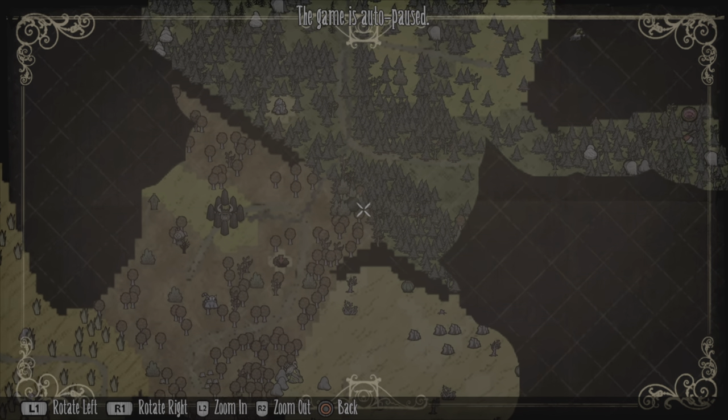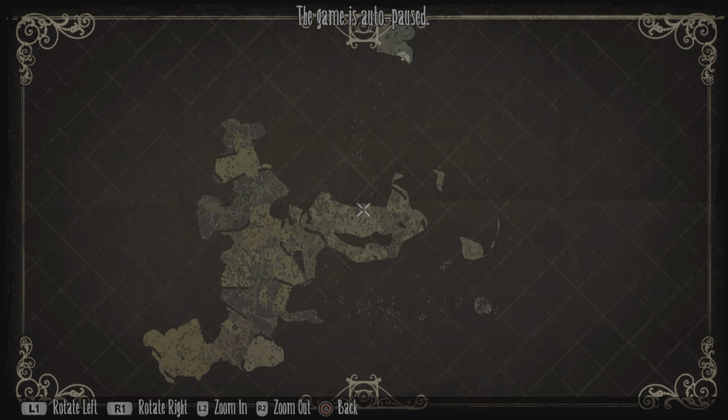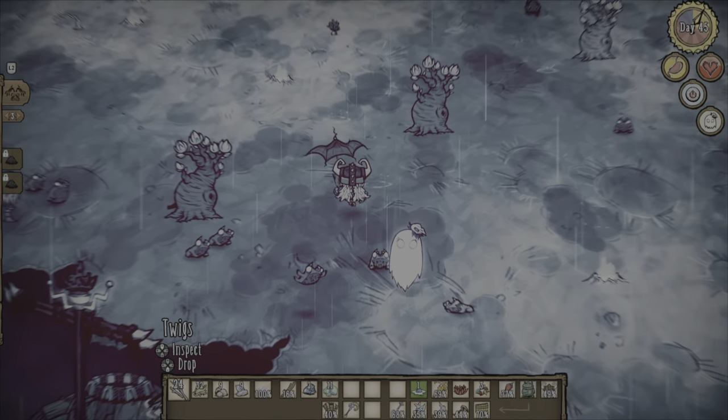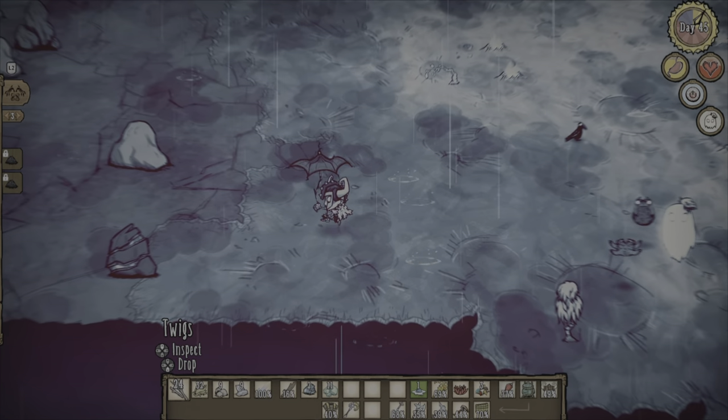Picking up on episode 3, we have a weird glitch where the entirety of the background of the map is black. This did, luckily, fix itself later. The reason we are in the map is we are trying to find the spawn for the Moose Goose, which we're going to need to kill for the down feathers to make a luxury fan.